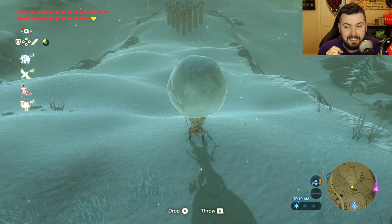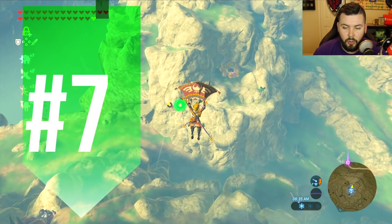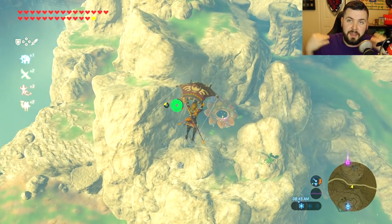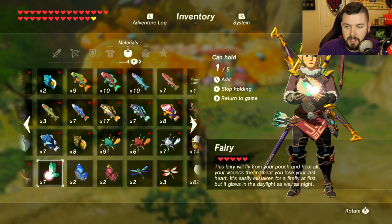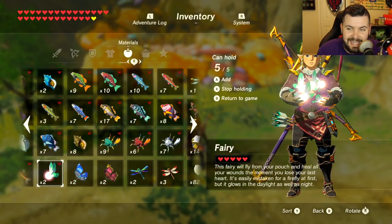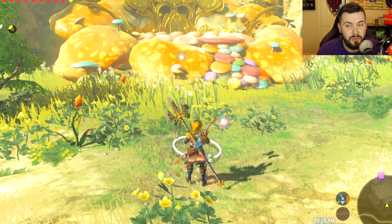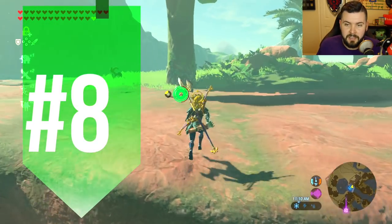Number seven is maximizing fairies. You take fairies out of your inventory so only two remain, hold five fairies, then make your way to a Great Fairy Fountain. Drop one fairy because you have too many, then hold your five fairies. The second you leave, boom — the fairy appears almost instantly. It used to have about a two-second delay, so the patch actually made this one more effective. Fairy farming still works.